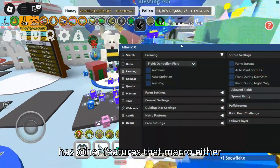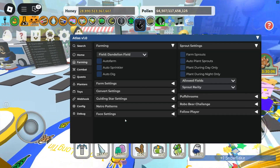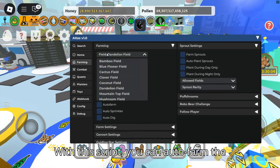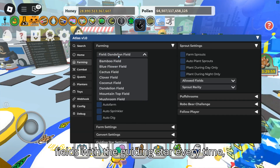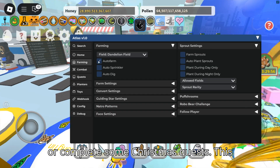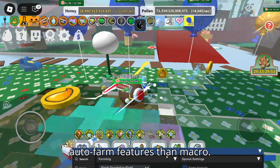Also, this script has other features that Macro either doesn't include or doesn't do as well. With this script, you can auto farm the robo-challenge, automatically switch the fields with the guiding star every time, or complete some Christmas quests. This script provides you with more useful auto farm features than Macro.